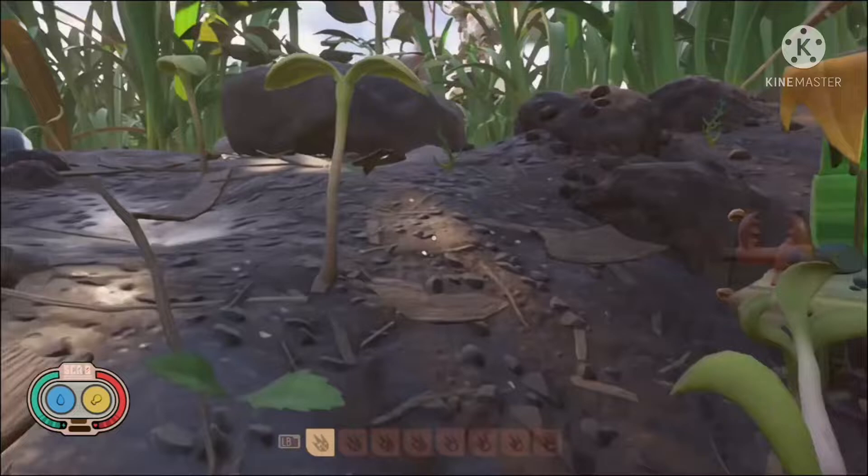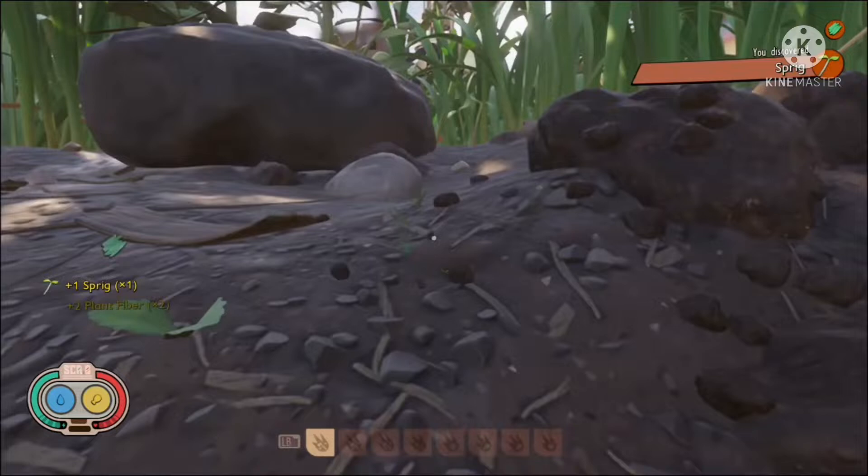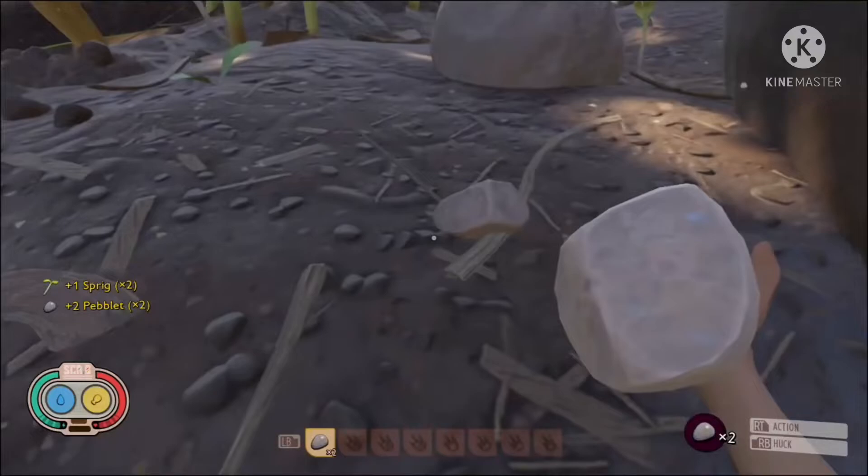So first of all, for the peblet spear, we're gonna need to pick up some sprigs and plant fibers that you can find on the ground, and also some peblets, because we're gonna need them to make your weapon sharp and pointy.